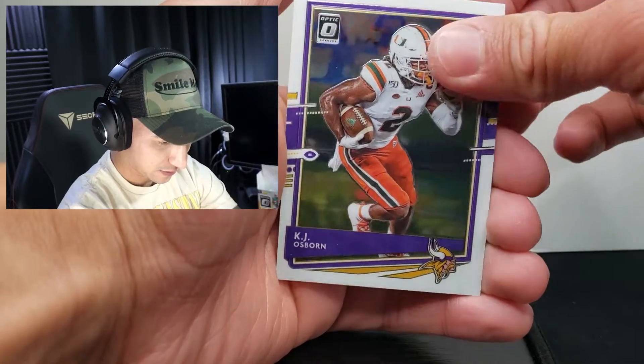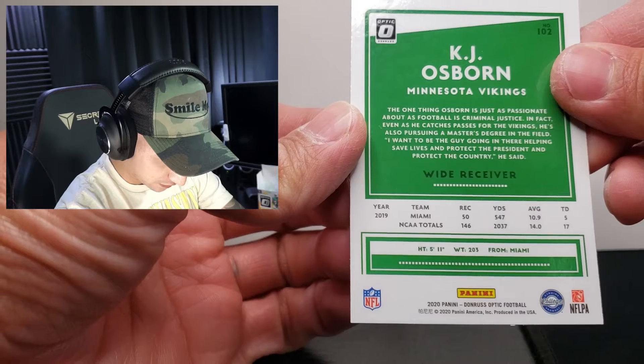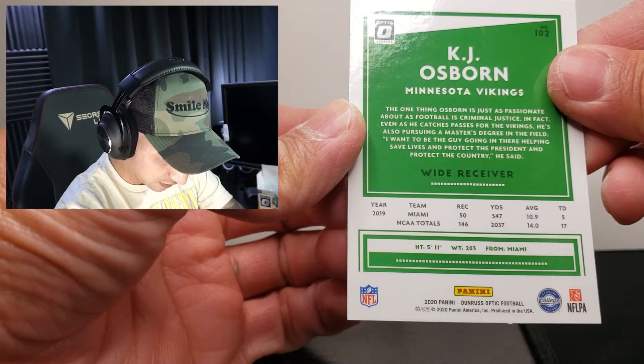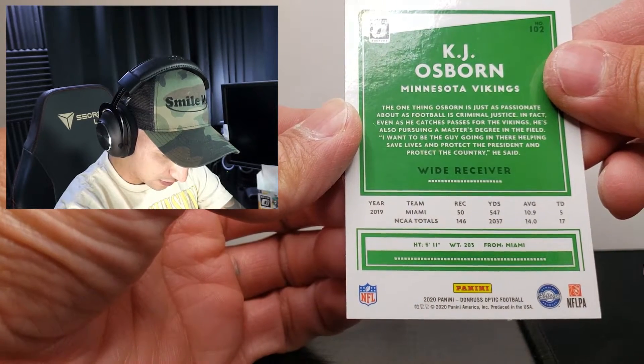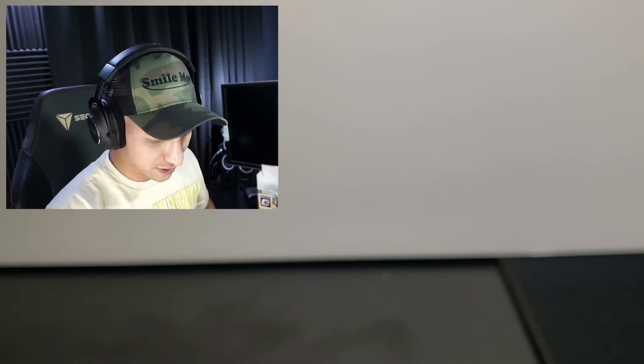Then we got KJ Osborne from the Vikings, another rookie card. It shows right here — five-star wide receiver, team was 2019 Miami, those are NCAA totals. Cool. I like these cards, they feel a lot better.